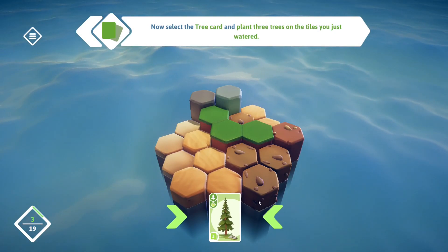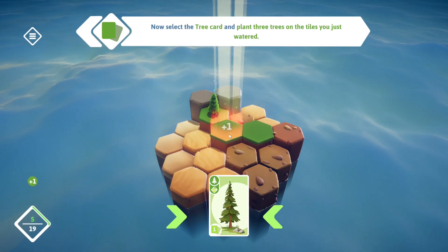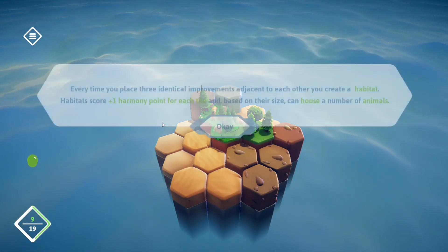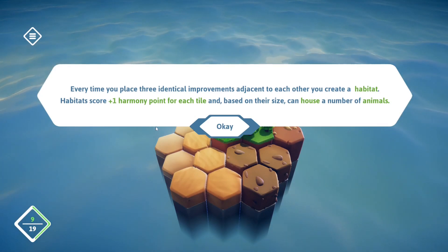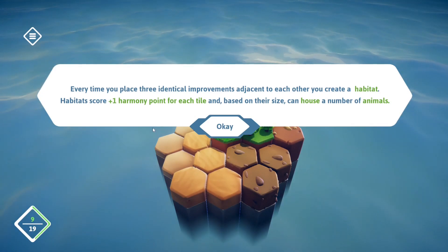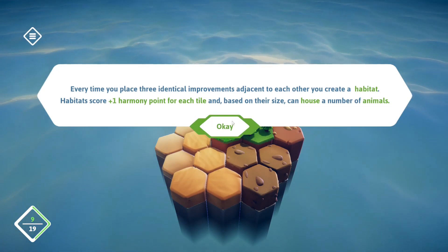Now select the tree card and plant three trees on the tiles you just watered. Every time you place three identical improvements adjacent to each other, you create a habitat. Habitats store plus one harmony point for each tile, and based on their size, can house a number of animals.